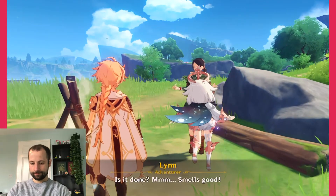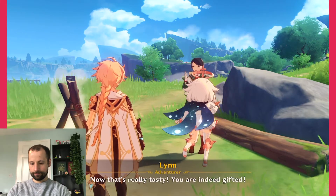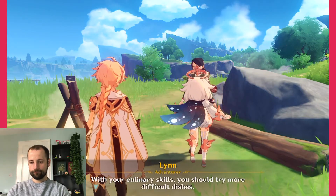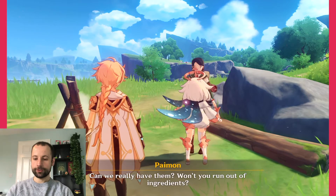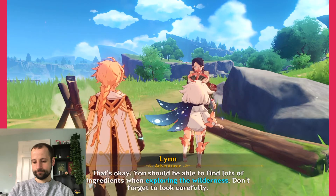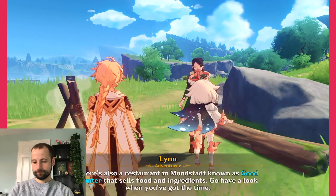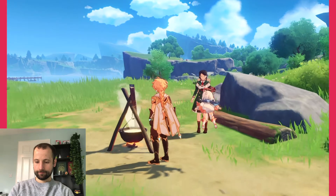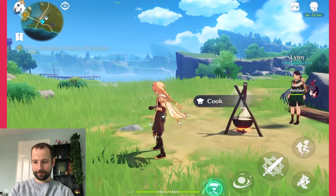So we can speak to Lynn again now that we've done it. Now that's really tasty — with your culinary skills, you should try more difficult dishes. I've got some raw ingredients in my bag, can we really have them? You should be able to find lots of ingredients when exploring the wilderness, don't forget to look carefully. There's also a restaurant in Mondstadt known as Good Hunter that sells food and ingredients. So we've got lots of rewards for that — whenever you complete tasks like that you get rewards. You can check out your tasks at the top here; at the minute we've got the Archon quests as the main quest.